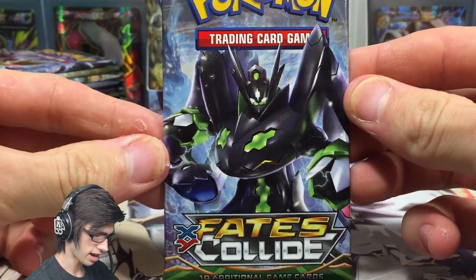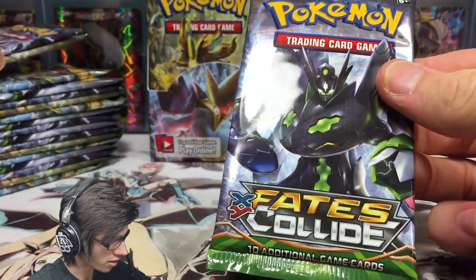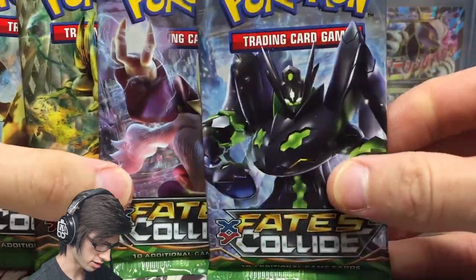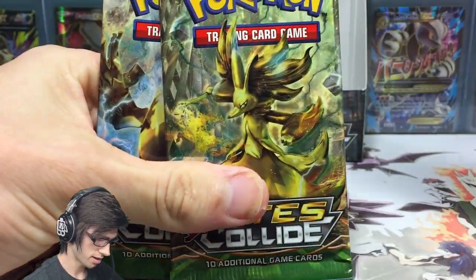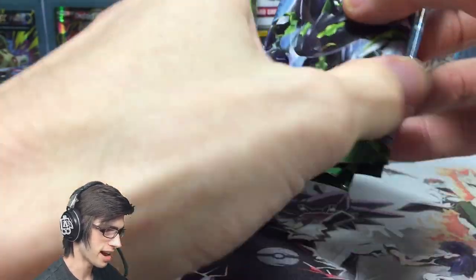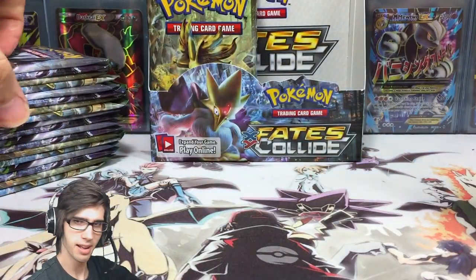We got the Zygarde pack art. Let's have a look at all the pack arts quickly — we've got four: Zygarde, Mega Alakazam, Delphox Break, and Lugia. Pretty sweet pack arts. I do love the green theme they have rocking with this set.